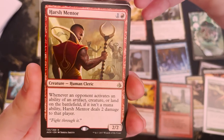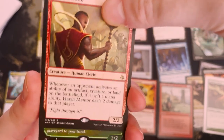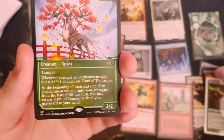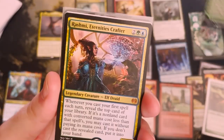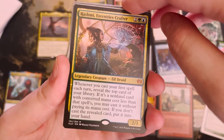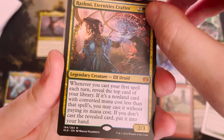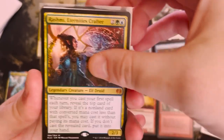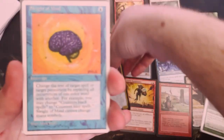The Tithe Taker — that's kind of fun and it's a 2019 promo card. Harsh Mentor, Fight Through It, Commie Transience — not really a great card. Rashmi Eternity's Crafter — each turn, look at the top card of the library. I don't like those colors, so sad.